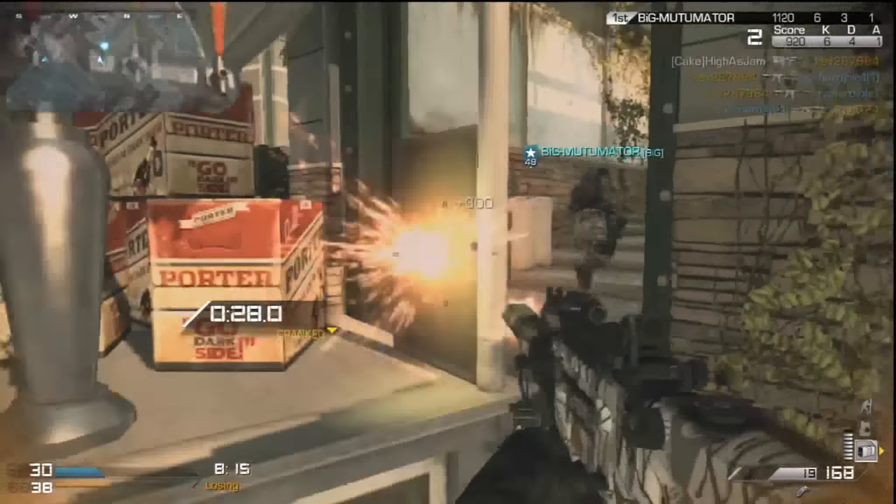The next tip is jump shotting. A jump shot is basically a strafe jump — you press X on PlayStation or A on Xbox to jump while you shoot at the same time. It's pretty hard with a regular controller, but a Scuff controller helps a lot. I don't have one personally, but with a Scuff you can jump without taking your fingers off the analog sticks. I'll link the Scuff website in the description — they're around $150. Jump shotting is really vital in this game, as well as drop shotting.